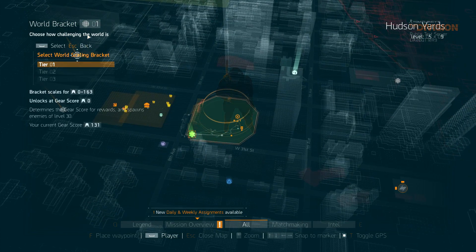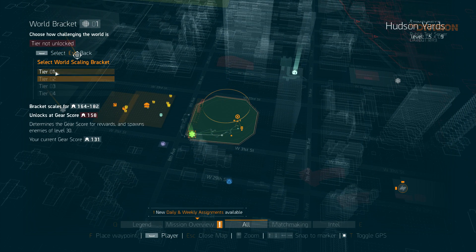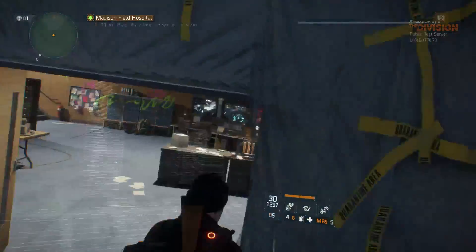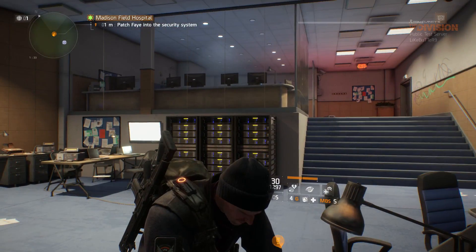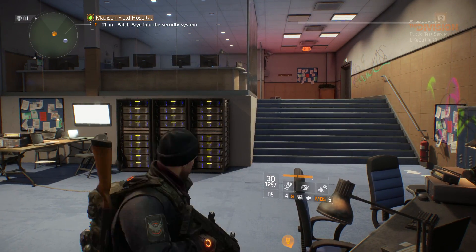You can see in the top left we have our world tier level. We can't go to world tier 2 yet because we don't have a high enough gear score — we're at 131 right now and need to get 163 gear. So we'll play through this mission and try to get as many good drops as we can.